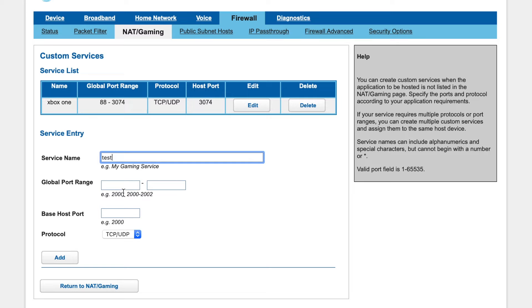For service name, you can call it whatever you would like. I called it Xbox One, but for this I'll call it test. For global port range, you'll want to put in 88 through whatever your base host port is, minus 374.